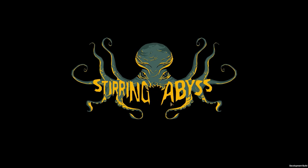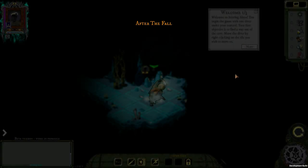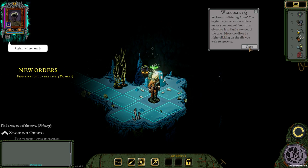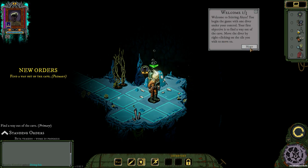Very cool, I love it. Welcome to Steering Abyss — you begin the game with one diver under your control. Your first objective is to find a way out of the cave. Move the diver by right-clicking on the tile you wish to move to.